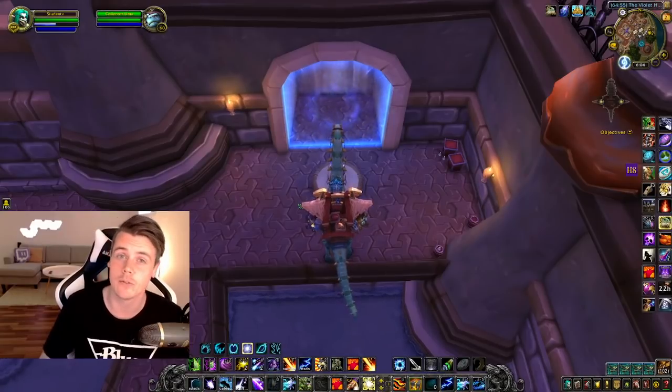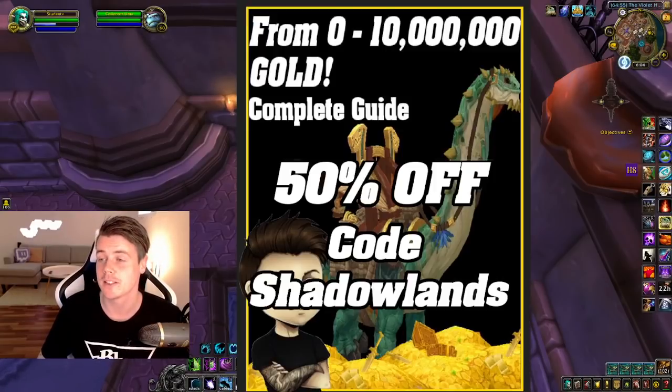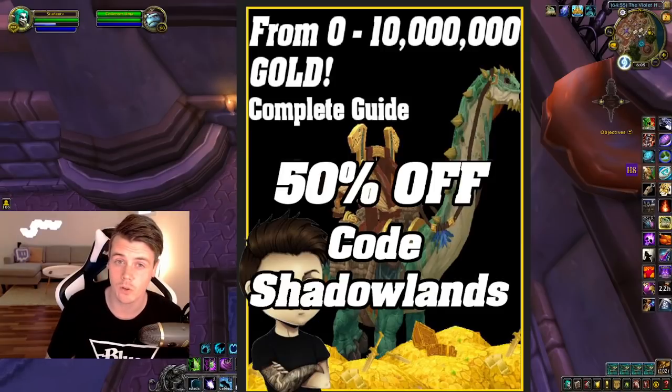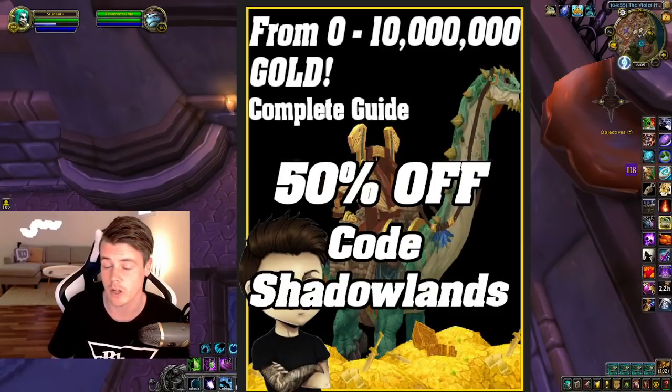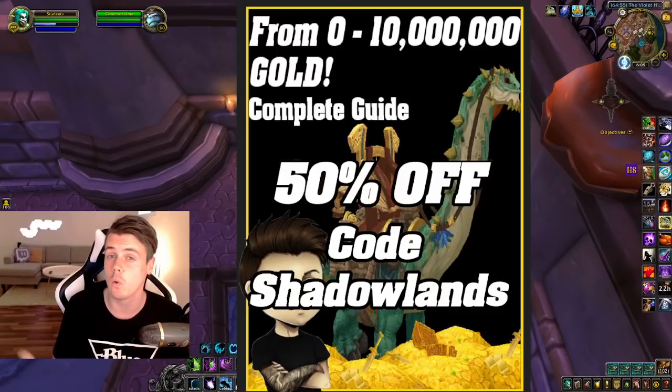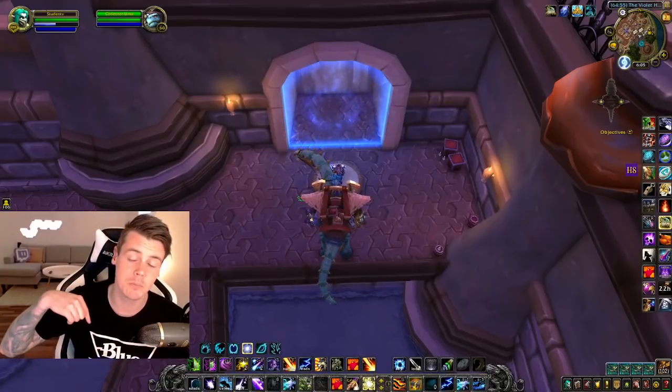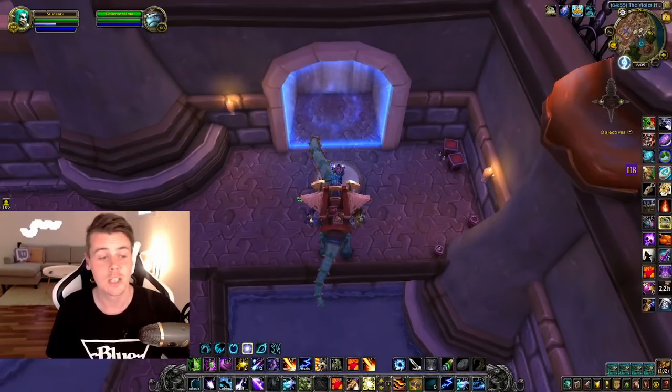Before we go into the details and the farm, I do want to mention that you guys can still pick up my book, the 0 to 10 Million Gold Guide. It's a book I made over a year ago and it contains the best gold farms that I personally use to acquire multiple gold caps. I've used all of these methods on low pop, medium pop, and full pop realms. Using code Shadowlands you can get the book for 50% off — it's linked down below in the description and also at the pinned comments.